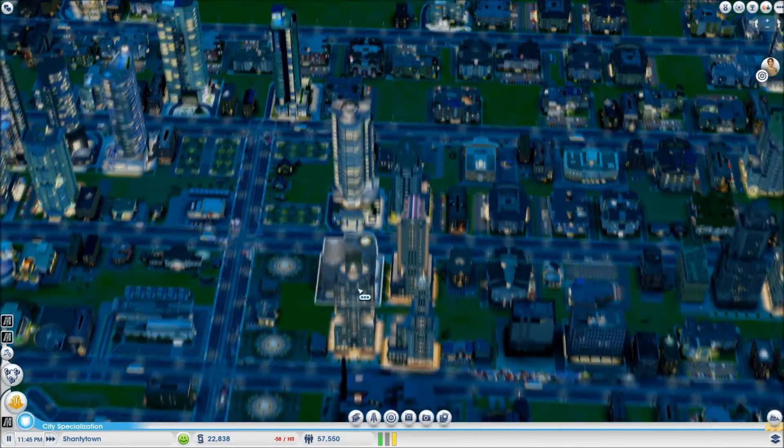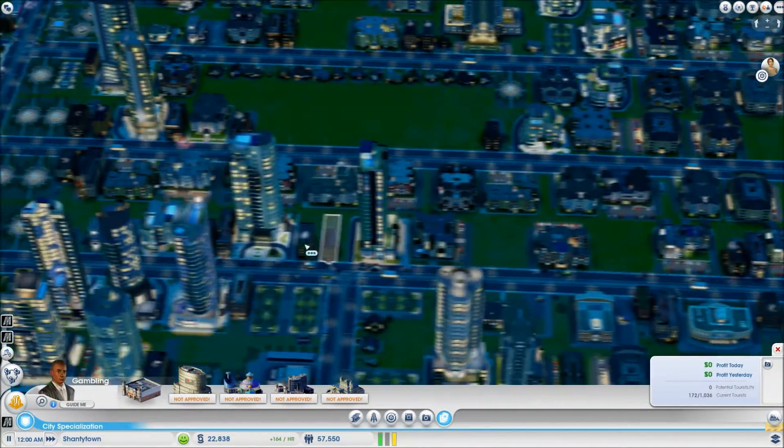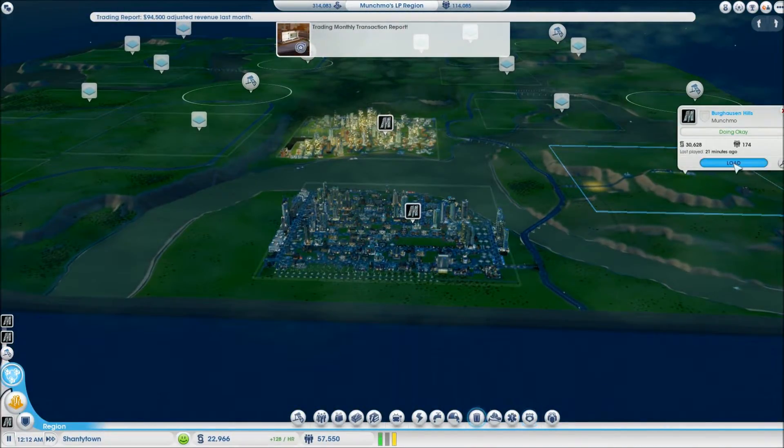Wait — did I specialize in anything here, like gambling? I don't think I have a city specialty here yet. Okay, we're going to jump over to the last city here and take a look and see what we can do with Bergenhausen Hills.